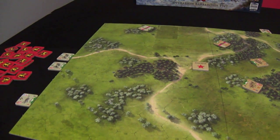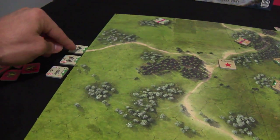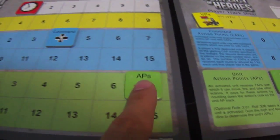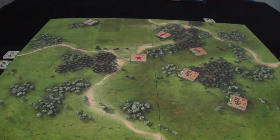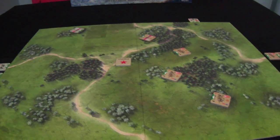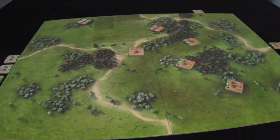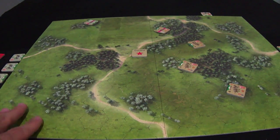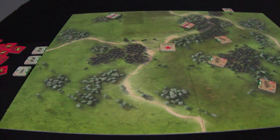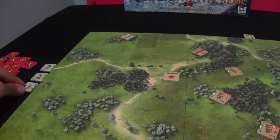It's the German player's turn once more. He will decide to activate this unit and get seven action points. Just to let you know, this first scenario is only a teaching demonstration — the playthrough is not actual competitive play. We won't use a lot of tactics. After watching this you might say it's a luck game, but the first game will look that way because it's only a demonstration.